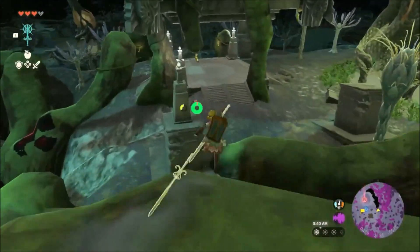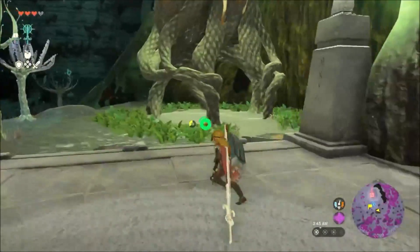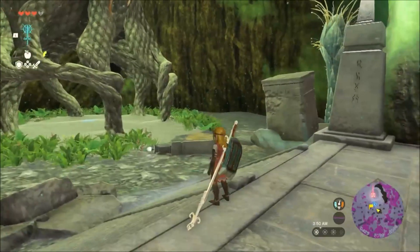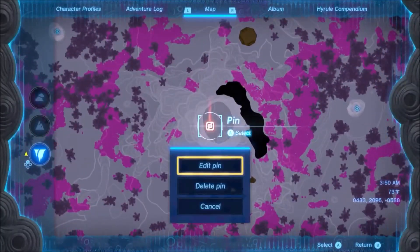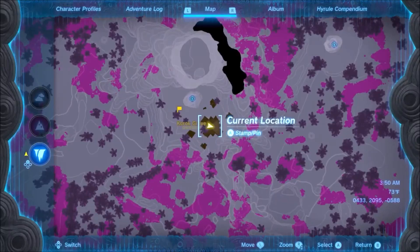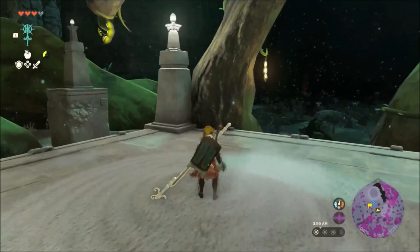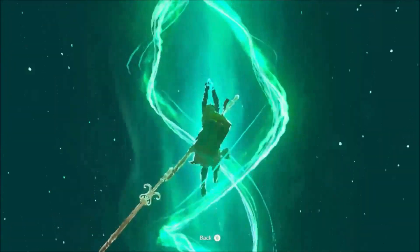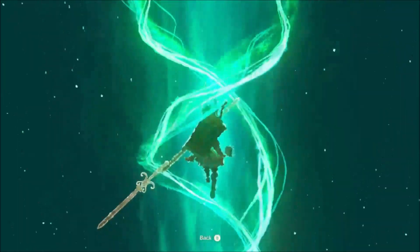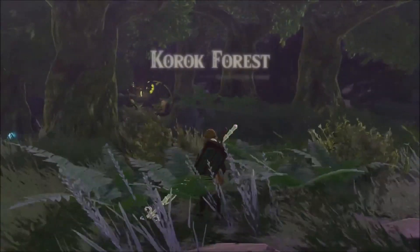Make your way up the roots and over to this platform shown here. Then use Ascend to make your way into Korok Forest. Congrats, you're now in Korok Forest.